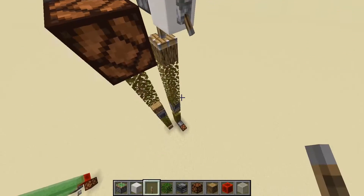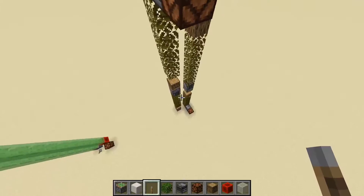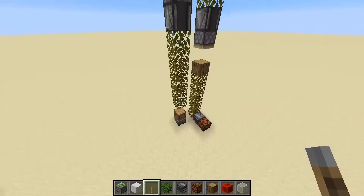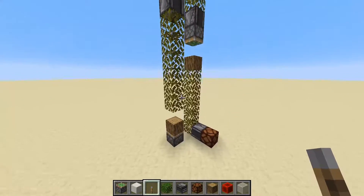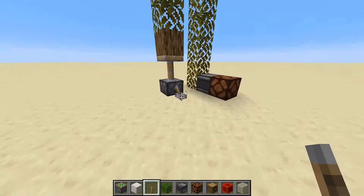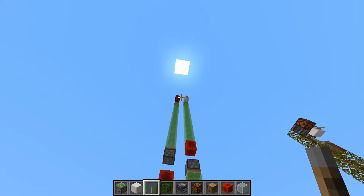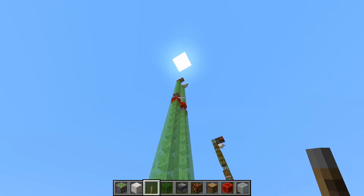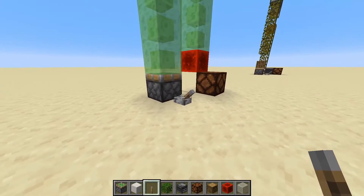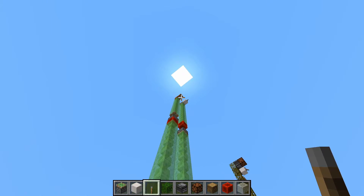Another drawback is that we can only use observer pulses here, and if you have any distance of maybe 20 blocks or longer that you want to cover, it can take a while for your pulse to actually travel. As we can see, there is some degree of delay for this pulse to go all the way up there. With our other slime block design, it is a lot quicker — you can barely even look up at the lever before seeing the sticky piston moving and changing that redstone lamp up there.